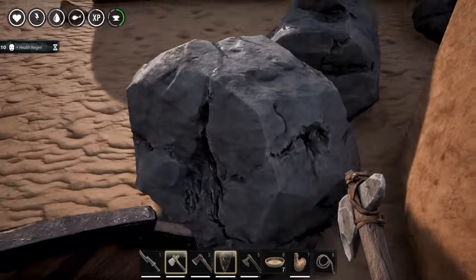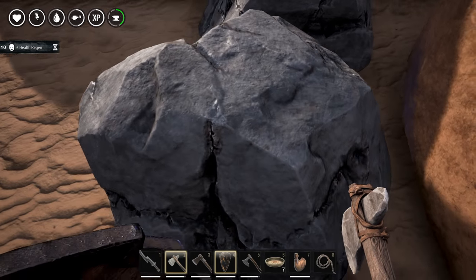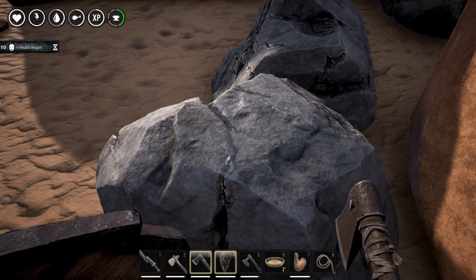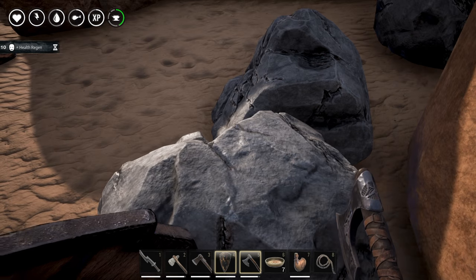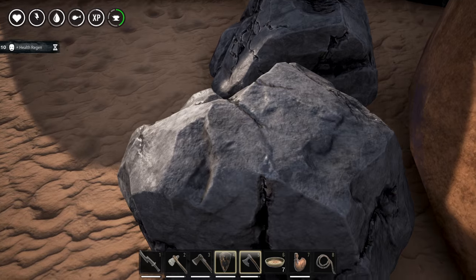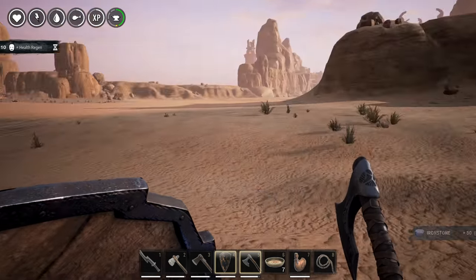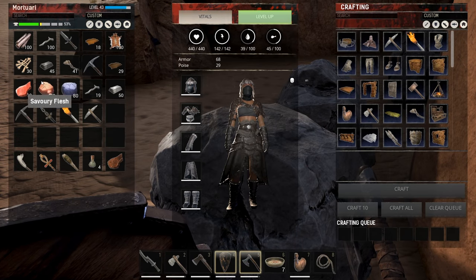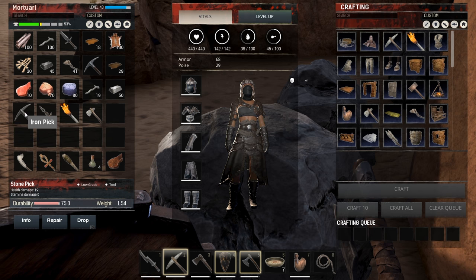Let's first try with the stone hatchet on the iron node - you get stone. Hit it with the iron hatchet and you get some iron stone - 30 iron stone. With the steel hatchet I also get stone. So yeah, it's not a good idea to use hatchets on these iron stone nodes in order to get iron ore out of them.